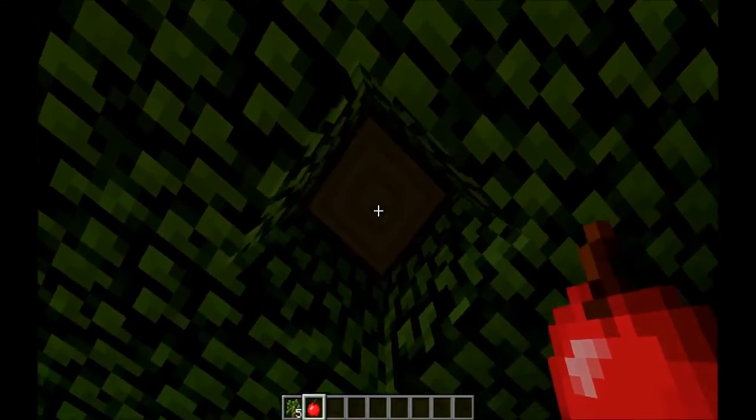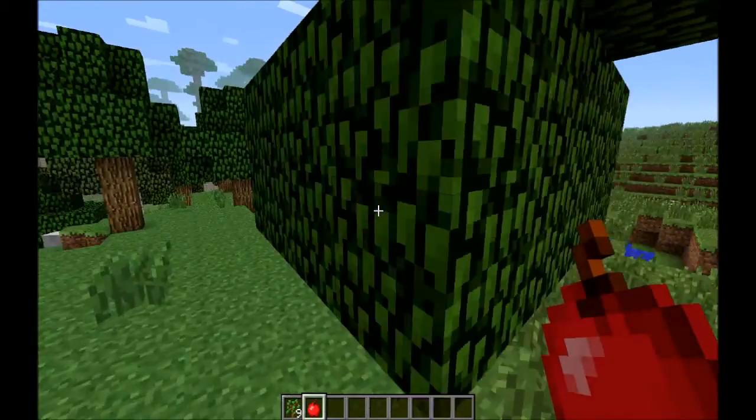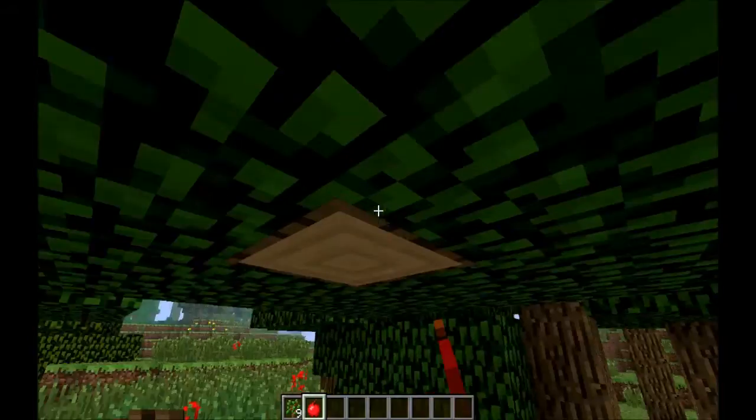I might add functionality so the wood just breaks like a normal tree when you hit the bottom, but I don't know if I'll do that yet. I might just stick with the leaves.